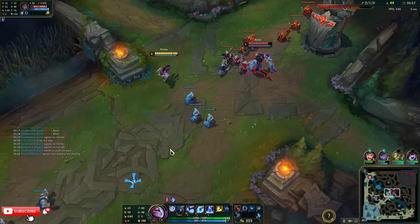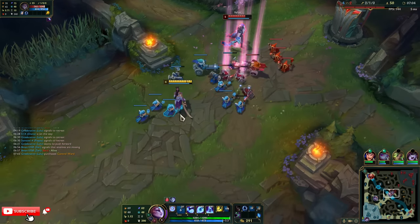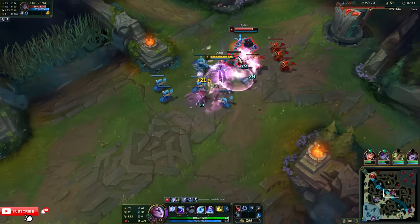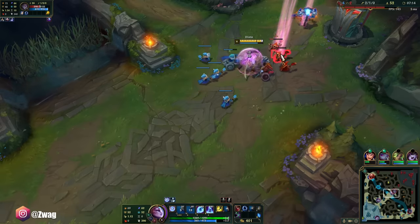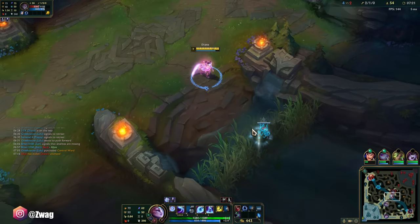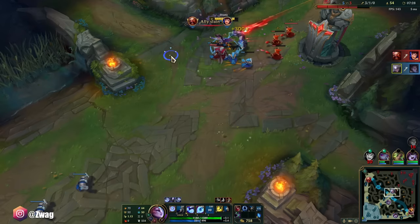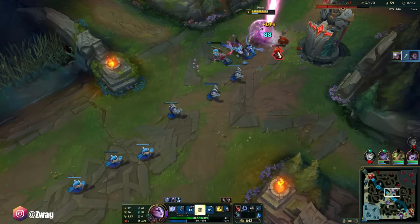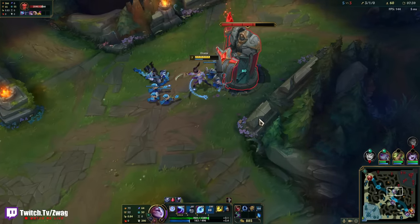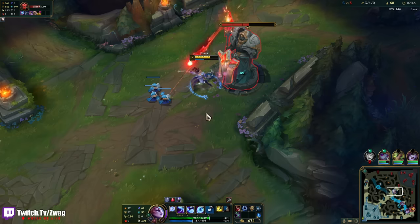A lot of people struggle with dodging Diana's Q. There is a Briar somewhere below me, so I don't want to commit too hard, because it's a weird ability — it's like a crescent. I was just trying to hit the minions there. He lost half his health. I think he's dead. And she's a turret-melting machine. If I use abilities I can get attack speed from my passive, but I don't want to do that because I don't have enough mana right now. In case Briar comes here I'll at least have something to fight with.